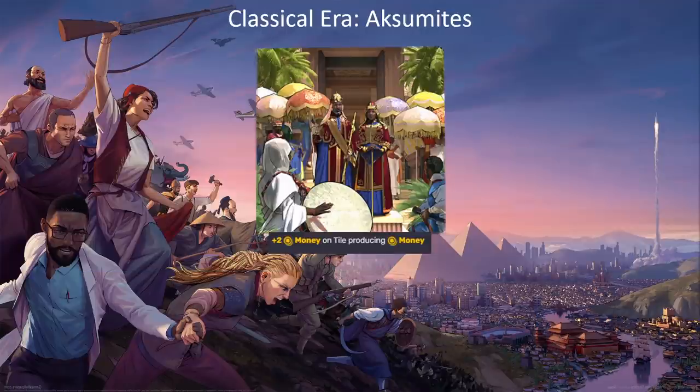Next let's talk about the Aksumites, who are a merchant culture. The Aksumites get the legacy trait plus two money on tile producing money. This looks similar to the Harappans' or Egyptians' legacy traits with extra yields on food or production tiles, but the difference with the Aksumites is that there aren't really any tiles that natively produce money. So this really just applies to quarters like market quarters — you get an extra plus two money on top of whatever it was producing. The fact that you don't have natural tiles that produce money really decreases the value of this; you have to invest heavily in market quarters for it to have a return. It's also kind of overshadowed by things like gemstones or the religious tenant that gives plus five money on market quarters.